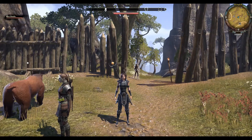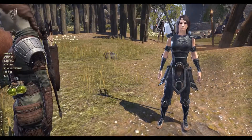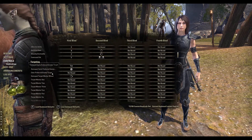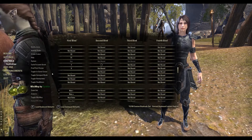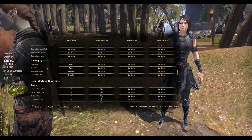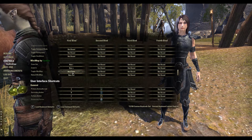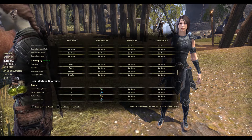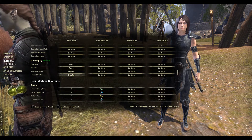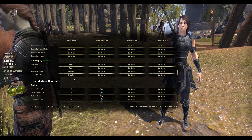I also set up some key bindings for the mini-map plug-in. Let's look at those — they're in the main list of key bindings. I use the keypad to turn it on and off, zoom in and zoom out, and a quick reload of the mini-map in case it gets messed up. Those might be useful.